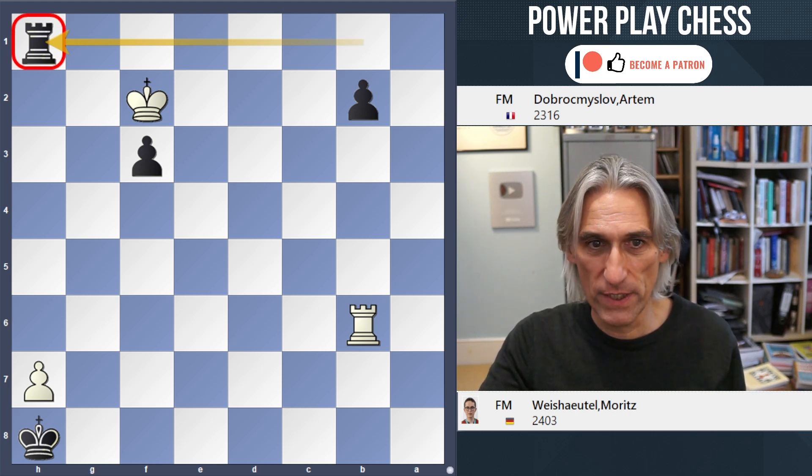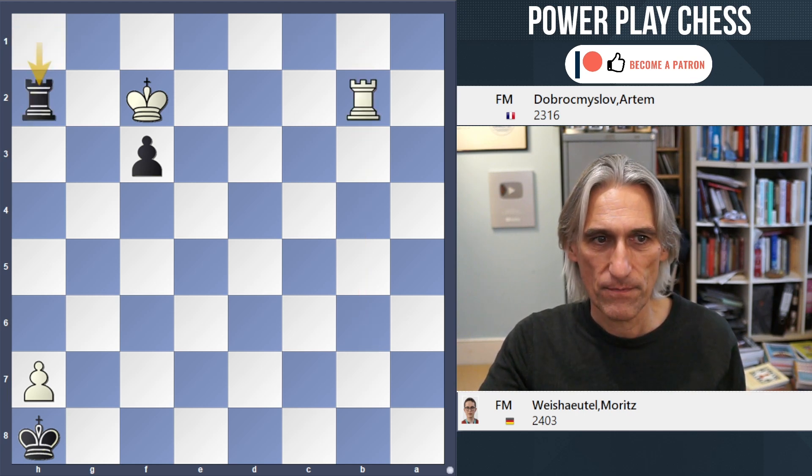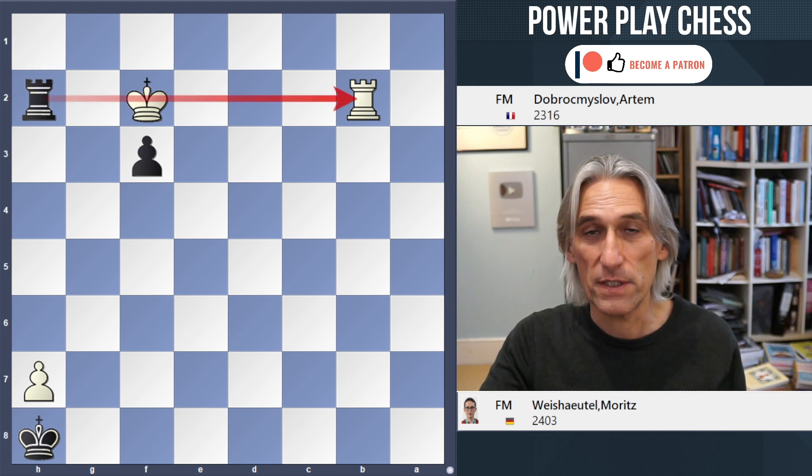Black threatens to make a queen. And after rook takes pawn, rook h2 check — skewer — and that's the end of the game.